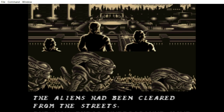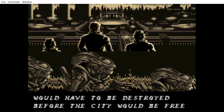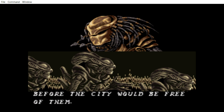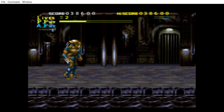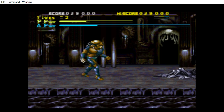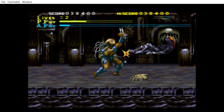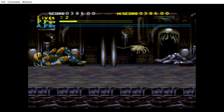The aliens have been cleared from the streets, but now their underground hive has to be destroyed before the city would be free of them. That picture of predator at the top looked pretty cool — still janky but cool. And now there's water, indicated by black and blue. Still kind of jarring, but okay, I get it.